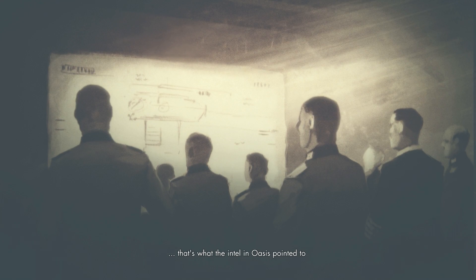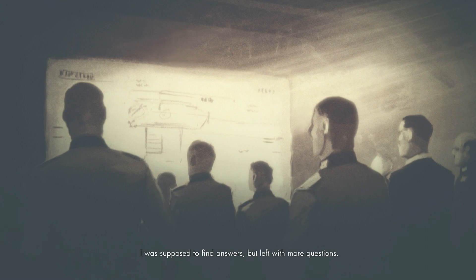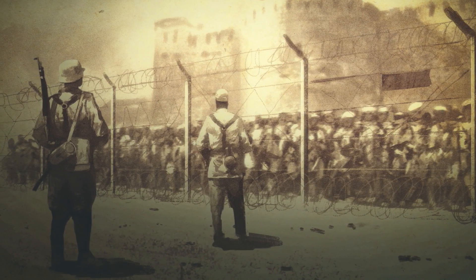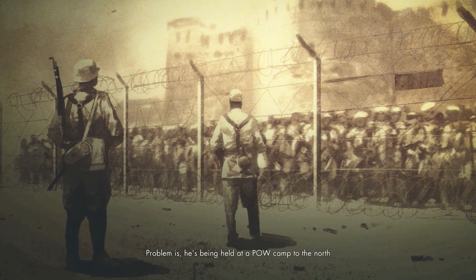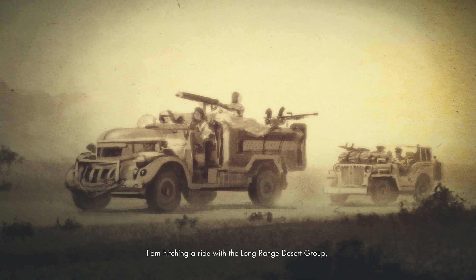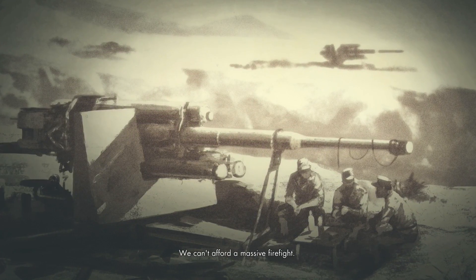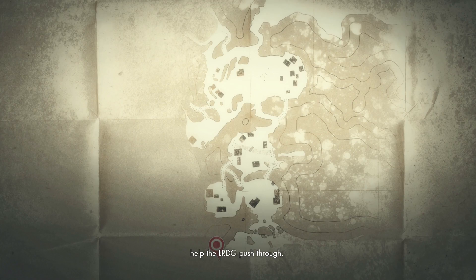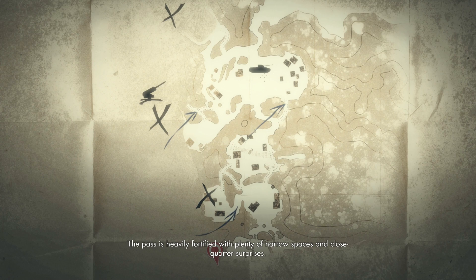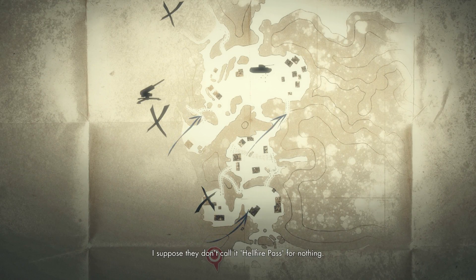Project Zoica. That's what the intel and oasis pointed to — Valen's mysterious mission in Africa. I was supposed to find answers but left with more questions. My orders are to find out what the informant knows, to fill in the blanks. Problem is, he's being held at a POW camp to the north, and the only way through is Halfaya Pass. I'm hitching a ride with a long-range desert group, but the Germans have dug in with Flak 88s and a heavy motor pool. We can't afford a massive firefight. I'll have to take out the guns and help the LRDG push through. The pass is heavily fortified with plenty of narrow spaces and close-quarter surprises. I'll need to watch my six and pack a couple of mines to cover a quick exit. I suppose they don't call it Hellfire Pass for nothing.